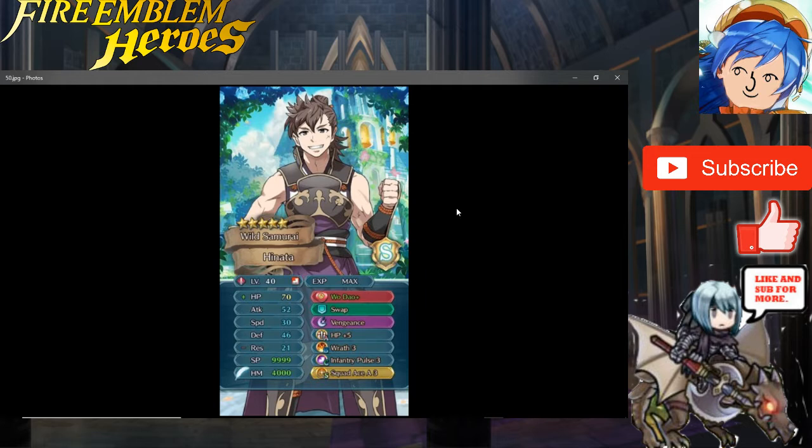I would change Vengeance to Bonfire, because with his really high defense, Bonfire would benefit him a lot more. Vengeance stacks damage based on how much damage he takes, but since he's a physical tank he won't take much damage, so Vengeance won't make much sense. HP Plus 5 is good, Wrath 3 is good because his special gets stronger when it activates. Swap is fine, but Reposition is better — it lets you move someone behind him so ranged enemies can't hit them. Infiltrate Pulse charges his special faster.